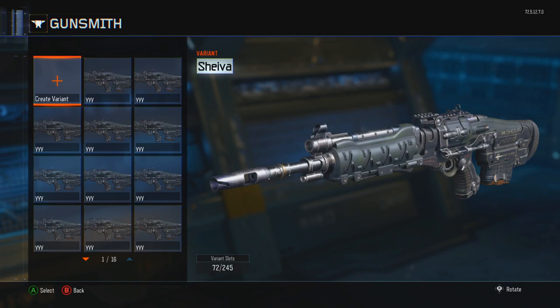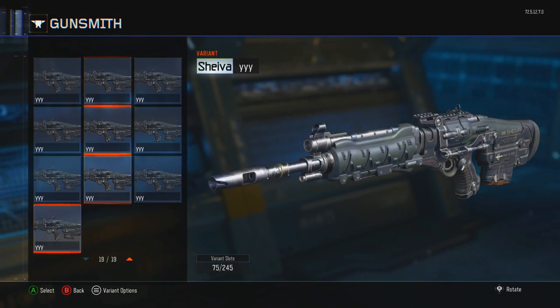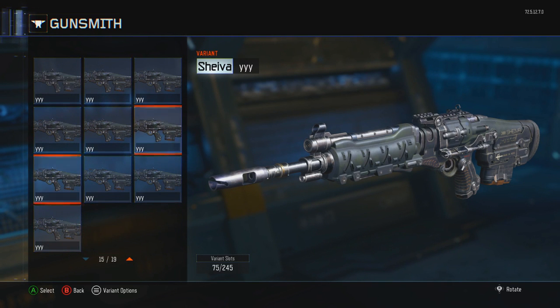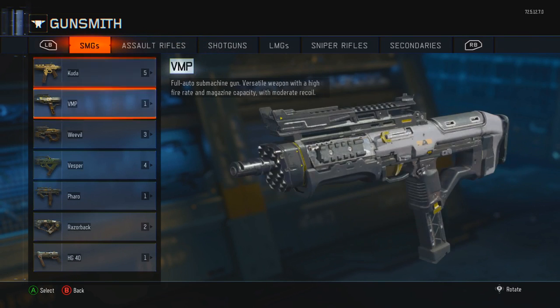Once you've done that, all you're gonna do is make like 10 to 15 copies of that gun. Just keep pressing start and clicking copy on it, so you can duplicate that variant. Once done, head back over to the gun that has the camo that you want.